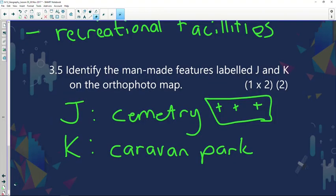Welcome back after the break. We just discussed question 3.5 and looked at the man-made features at J and K. We saw that J is a cemetery and K is a caravan park. Let's continue to our next question.